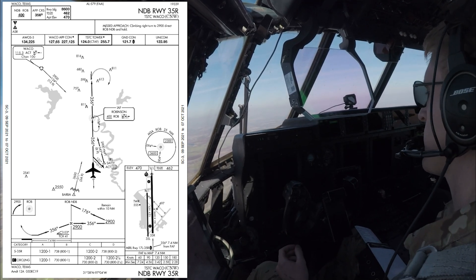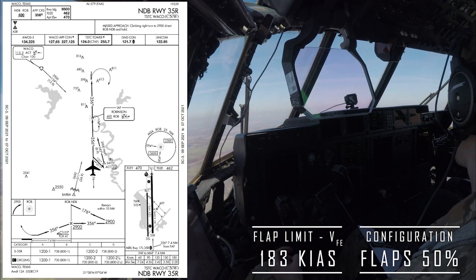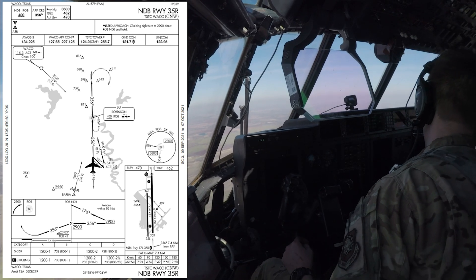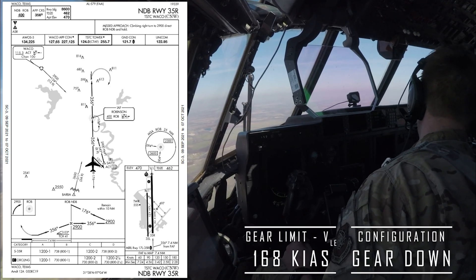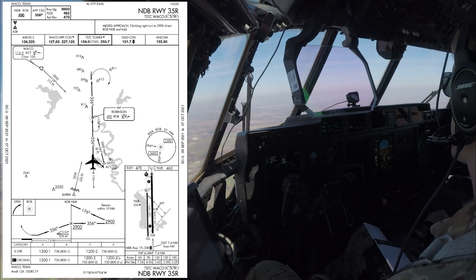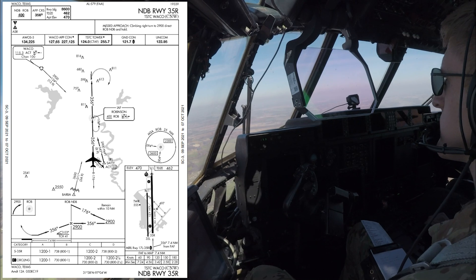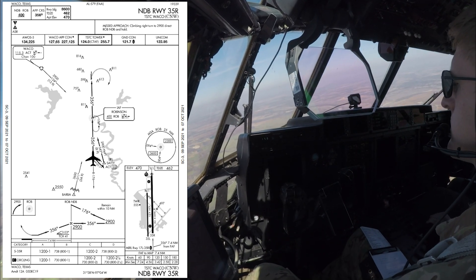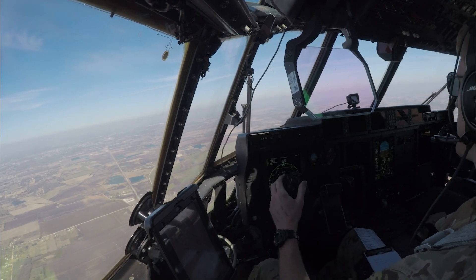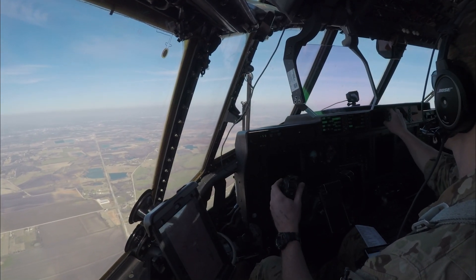Speed checks, flaps coming 50. Roger, what altitude would you like to go back north? Let's do 3,500. Speed checks, gear down. Speed checks, gear's coming down. Upon completion of this approach, you can maintain VFR, return the street. Aegis 2-1 contact TSTC tower, 124.0. One-two-four-zero for Aegis 2-1.